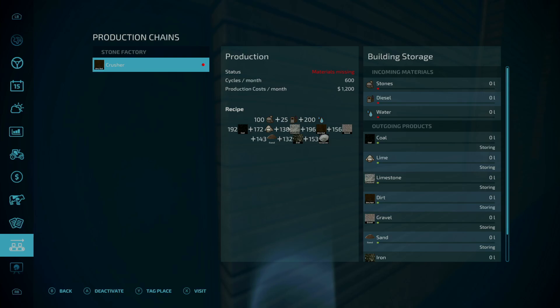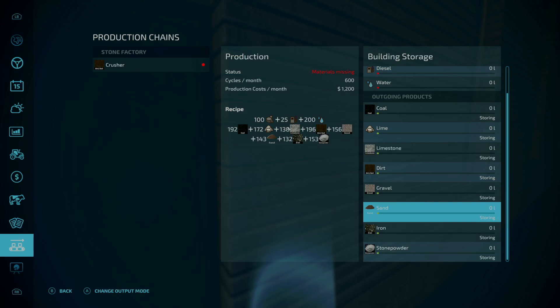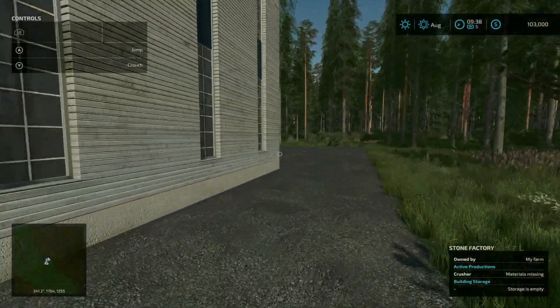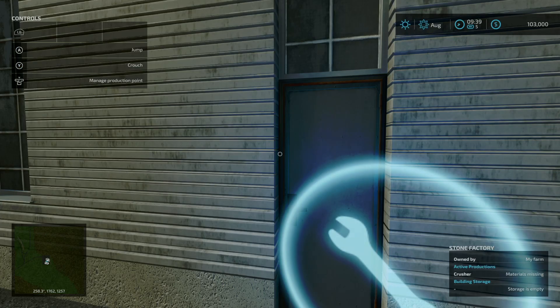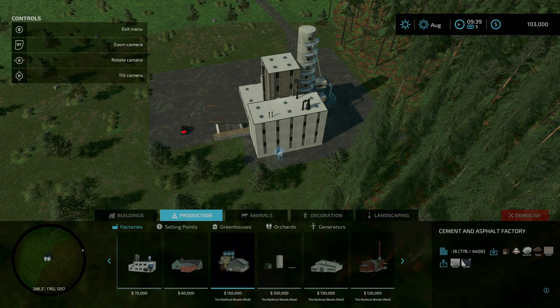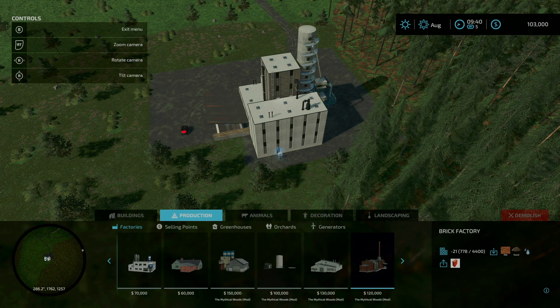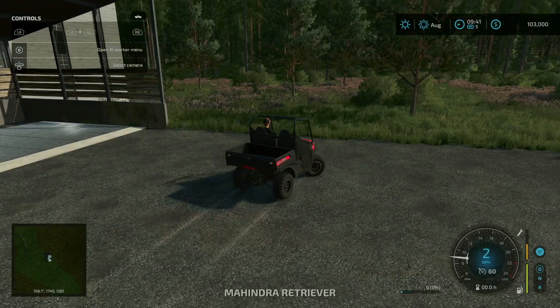We'll go ahead and purchase it. You can see stones, diesel, and water go in, and you get things like coal, lime, limestone, dirt, gravel, sand, iron, and stone powder as outputs. We have our inputs right here and our outputs on the other side. Remember those map-specific production points: the cement and asphalt factory takes these various materials, the crude oil production needs sand and water, and there's also gold production and the brick factory. All those various outputs from here can fill those other production points.